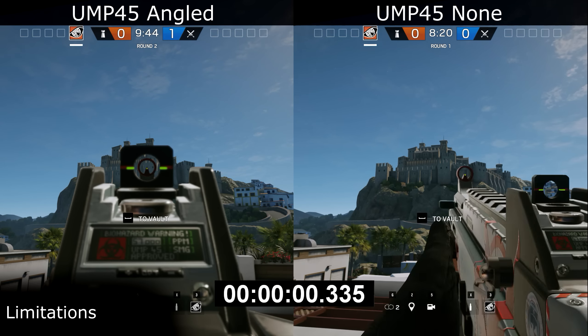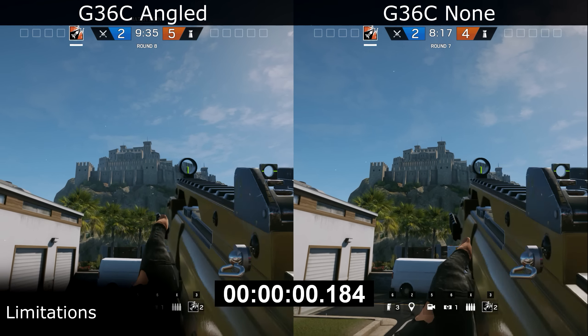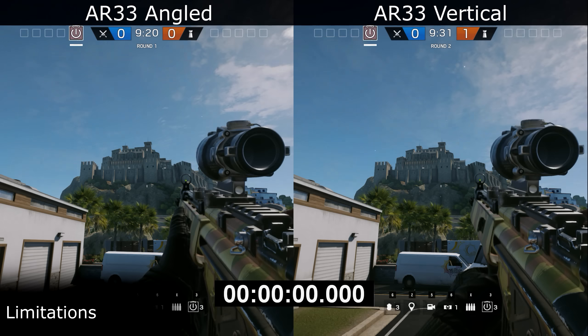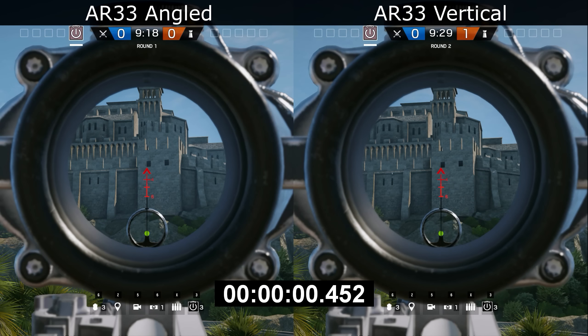At 60 frames per second this can mean a difference in results of up to 34ms. I also assume that the ADS times are nice round numbers, but since I'm stepping through the footage one frame at a time — which is 16.667ms at a time — we end up with slightly wonky-looking times like 452ms, even though it probably isn't exactly that. So that's how I tested the angled grip; now let's go over to the results.